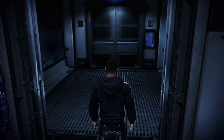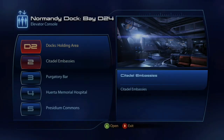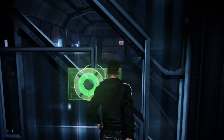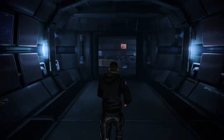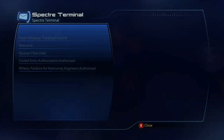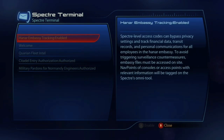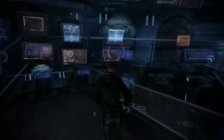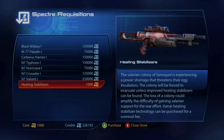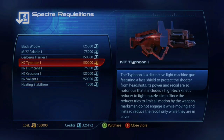While playing through the main story, you'll eventually be reinstated as a Spectre. Once this happens, you'll be granted access to the Spectre office located in the embassies on the Citadel — right next door to Bailey's office and across the hall from Udina's. Inside the Spectre office you'll find three terminals. The left terminal is for private video communications. The middle terminal provides Spectre authorization for certain requests that can reward war assets and unlock side quests. The right terminal is by far the most important — it's a special Spectre store that sells some of the best gear in the game.